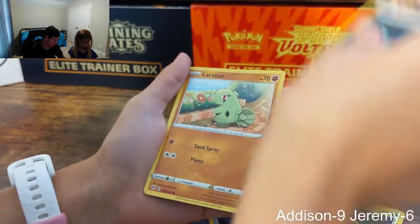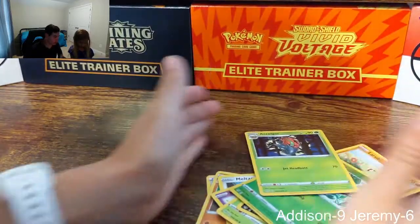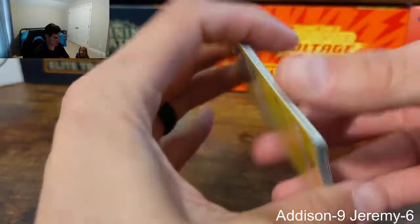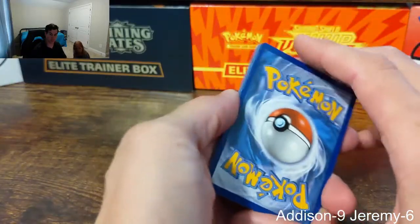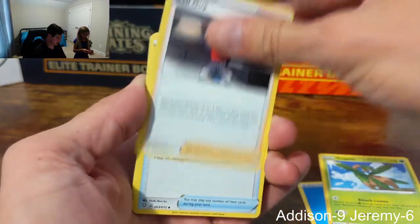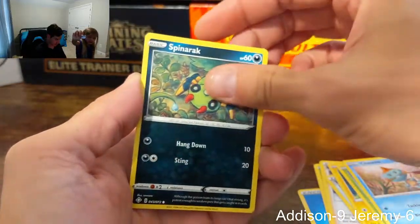We got a Larvitar, reverse Pan Sage, and a non-holographic — Ceildore? I'm not sure. Trying to keep these organized so they go in the binders. Now I've got a Dragapult pack. Code card — one, two, three, four. If you guys like our videos, don't forget to subscribe and leave a like. I got Tropius, Ball Guy, Team Yell, Cacnea, Chewtle, Spinarak.